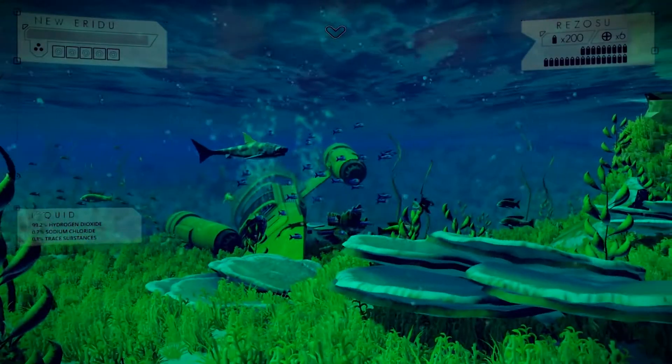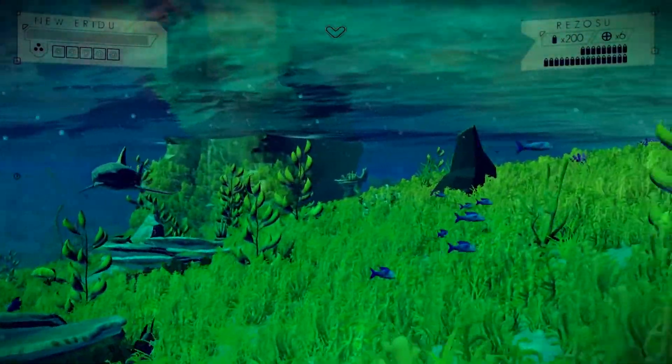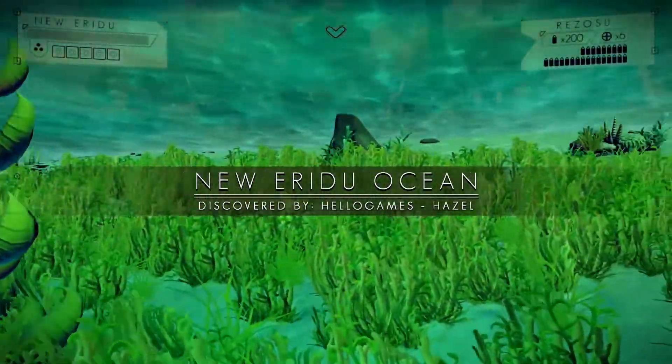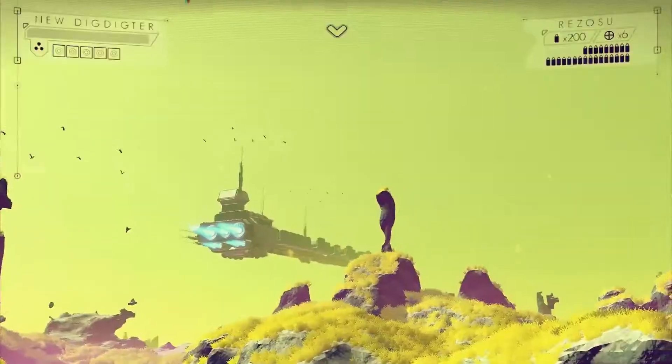The entire world of No Man's Sky is procedurally generated. Hello Games is using mathematical equations to help the game decide when, where, and how something should be built. You might ask: if this game is supposed to be completely procedurally generated, including the soundtrack, then how is it also going to be a shared world where everything is the same universe on everyone's copy of the game? The answer is actually simpler than you might think.